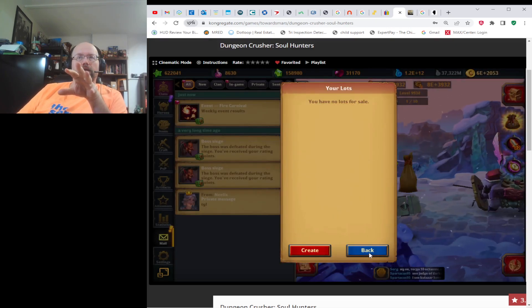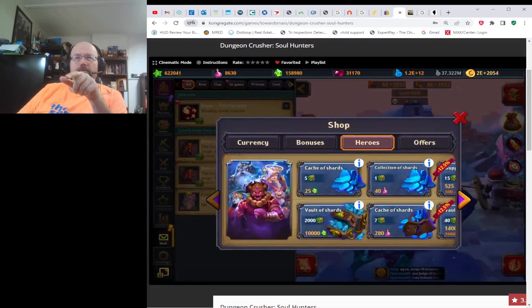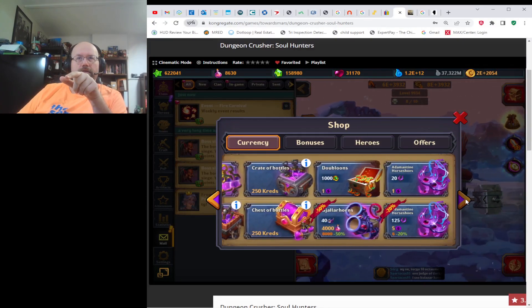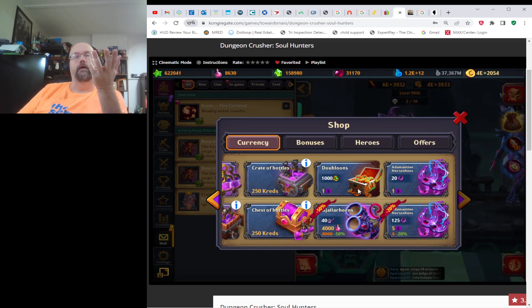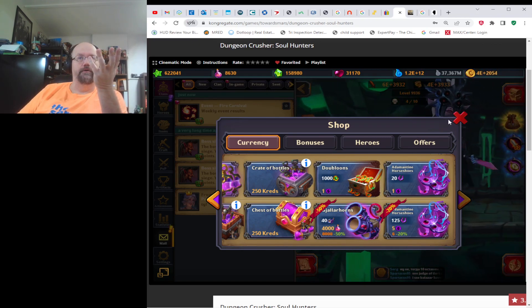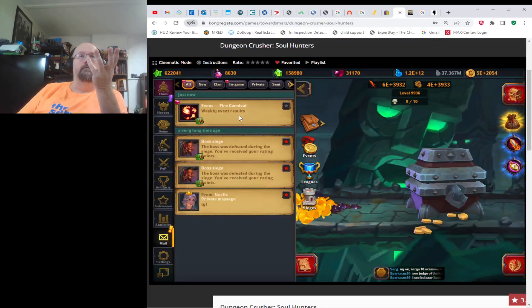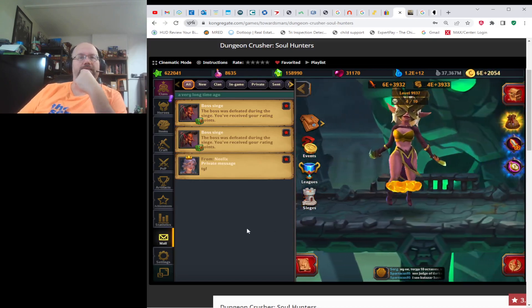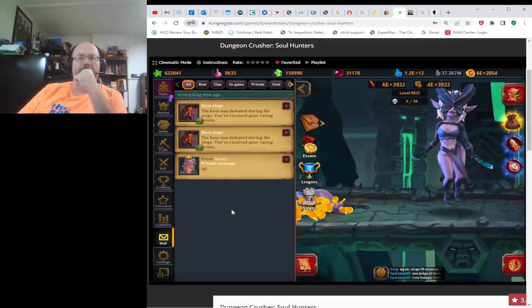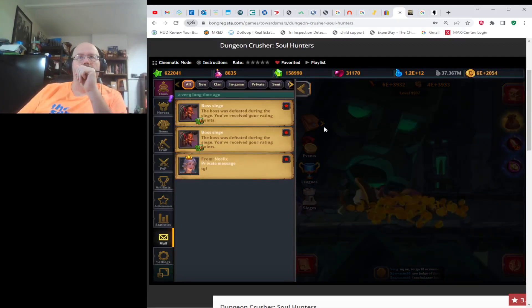You can also buy doubloons. Under currency, you can buy 1,000 doubloons for one void. Starting on a new server, that's something you should probably do because you've got to get doubloons somewhere. When I started server 12, I bought one set of doubloons. Now I'm making doubloons, so I don't need to purchase anymore.